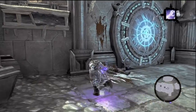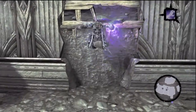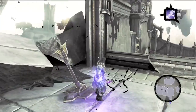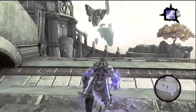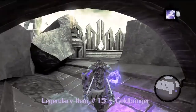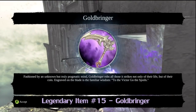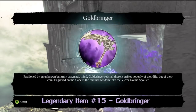But before we do that, we've got to go hit that switch we just revealed up here on top — that's going to get us access to a secret legendary weapon. What that does is open up all these little valves. Goldbringer — fashioned by an unknown but truly pragmatic mind. Goldbringer robs all those it strikes not only of their life, but of their coin. Engraved on the blade is familiar wisdom: to the victor go the spoils.